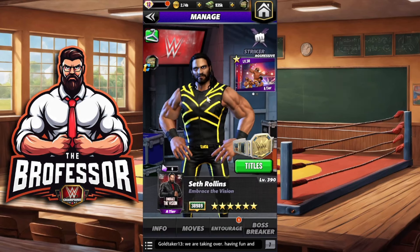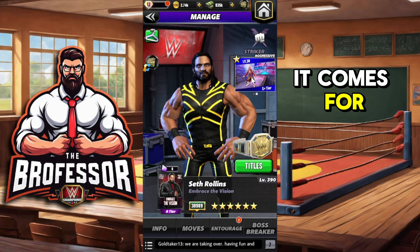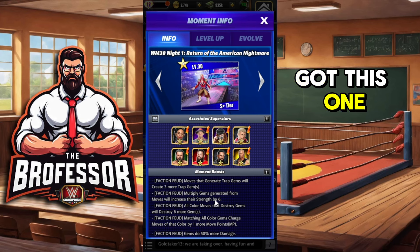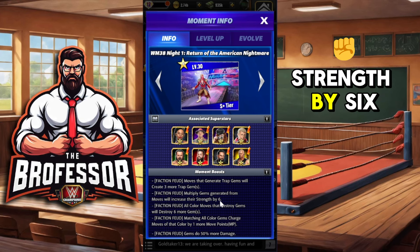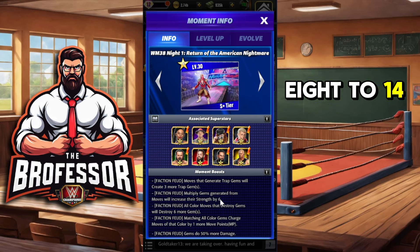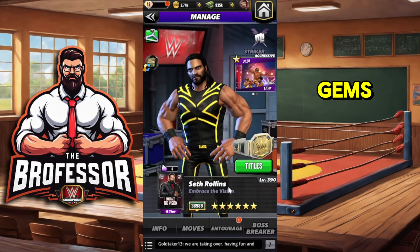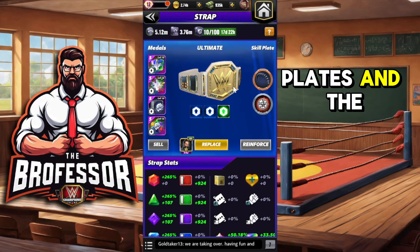Embrace the Vision is amazing when it comes to feuds, especially if you have this moment right here — 'The Return of the American Nightmare.' If you have that one maxed out as well, multiplied gems are going to increase their strength by six, going up from eight to 14 when feuds come around, and you're going to destroy six more gems.